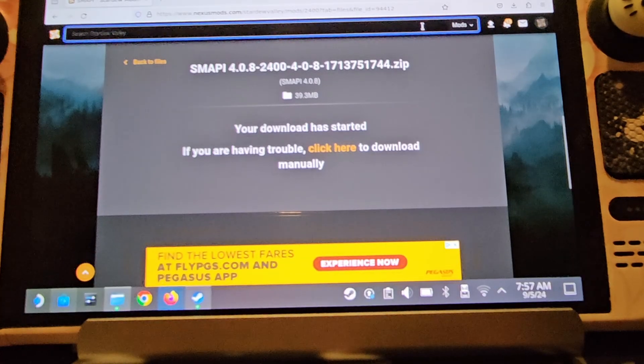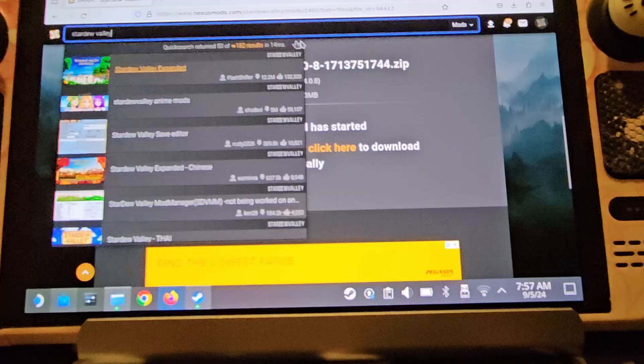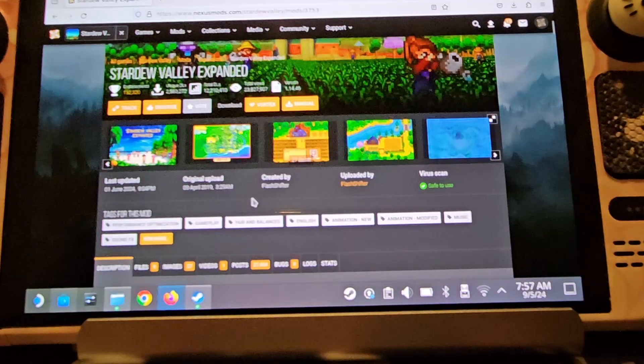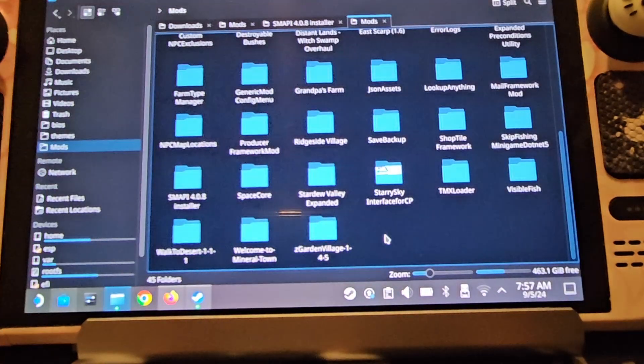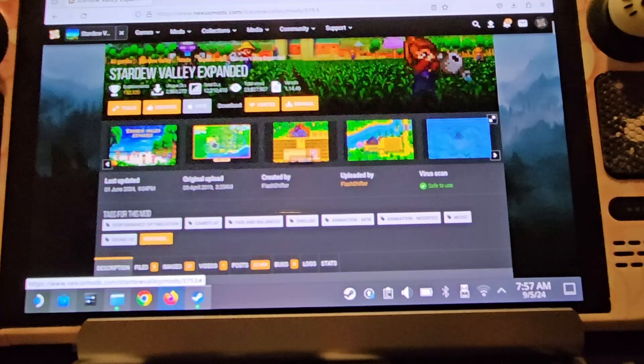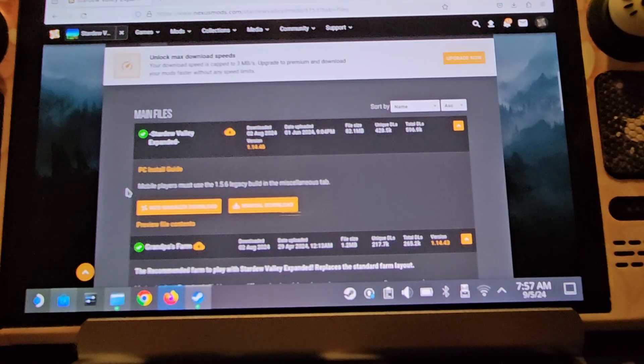Up here in the search you want to search mods and put in 'Stardew Valley' — it will pop up Stardew Valley Expanded. Click on that. I would say this is the best mod to start with. Also, 'Skip Fishing Mini Game' is a popular one — that one basically allows you to instantly catch fish, which for completing the community center and getting hearts with everyone has been a godsend. Play the game how you want to play.